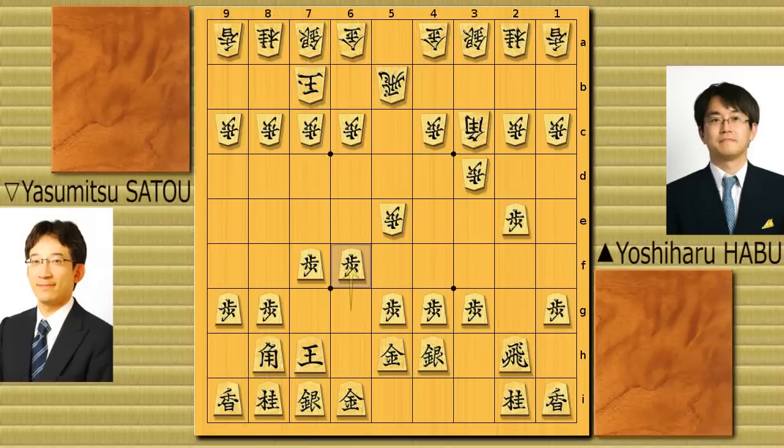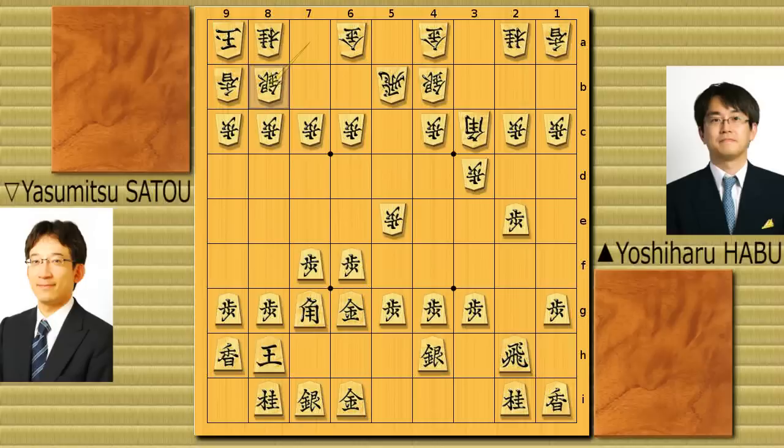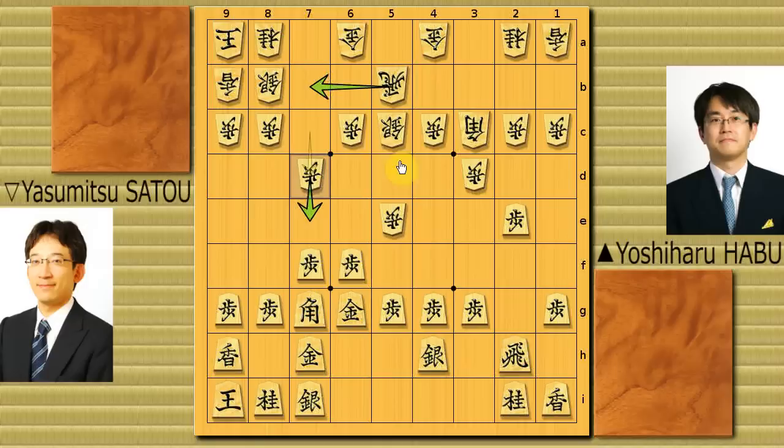White played silver 4b. Bishop 8g — going for anaguma maybe. So 8b, 8h. Lance 9b. Sato goes for anaguma too. Gold to 6g, king 9a, lance 9h, silver 8b, king goes castle, silver 5c. Now gold to 7h, pawn to 4d — going for the bishop's head. Black played silver to 5i, so this silver is not going to attack anymore; he's going to be part of the castle.